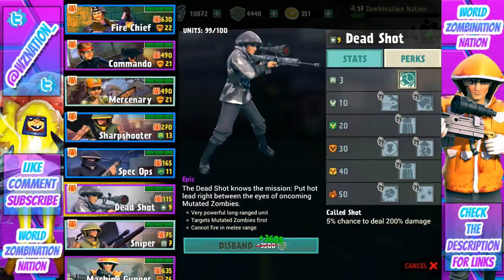That inability to fire in melee range is a little bit of a downfall, but the real key component here is that it targets mutated zombies first. That's very good because it's not looking for the drones — it's looking for those super powerful mutated zombies, which are pretty much going to cause the most damage to your survivor squad.